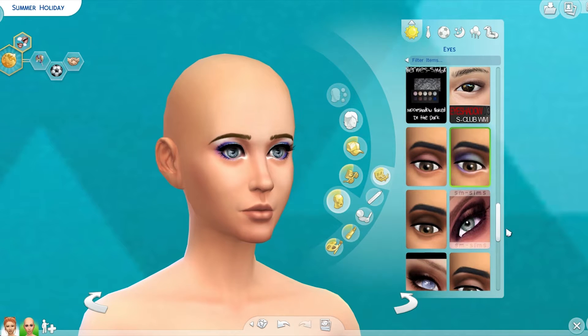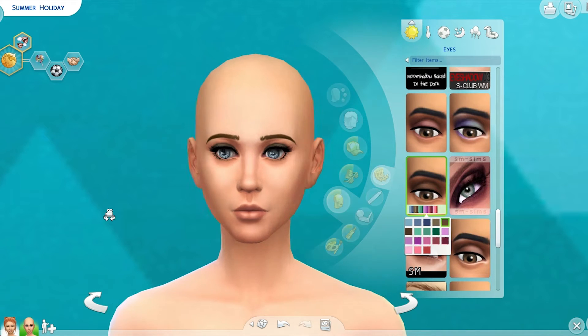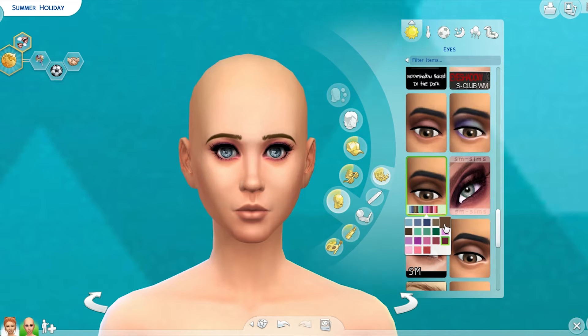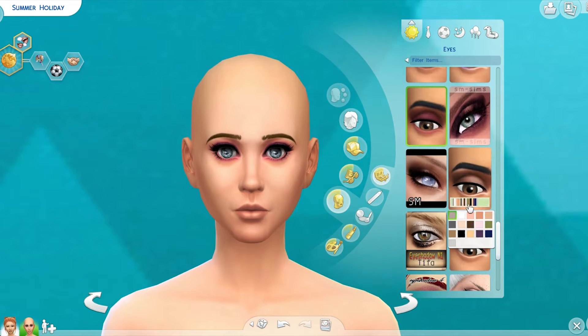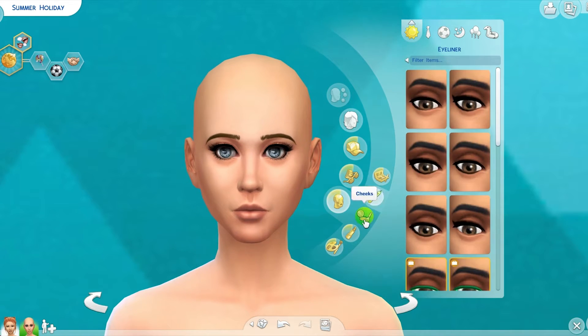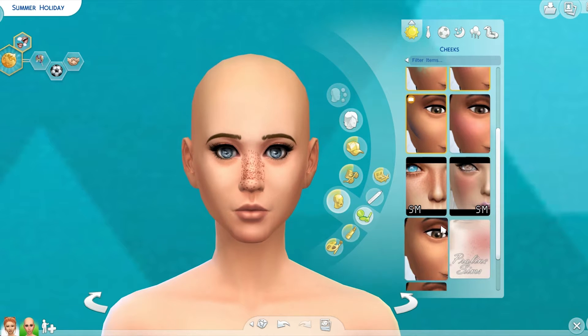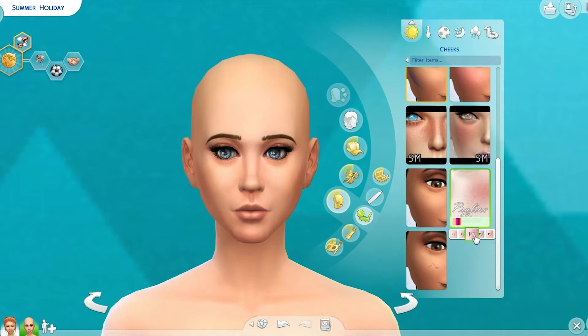All I'm doing is adding some adjustments using all of the custom content I have downloaded. As you can see, I am a big fan of Screaming Mustard as far as lipsticks go, and their eyeshadows are also very pretty. I just recently downloaded some blushes from them and I really enjoy using them.